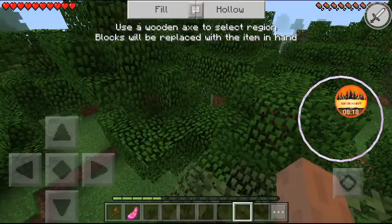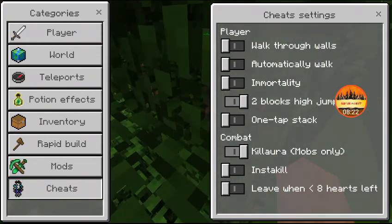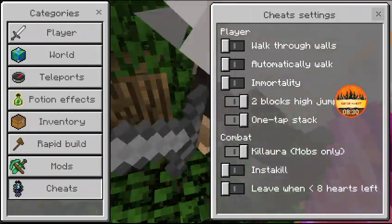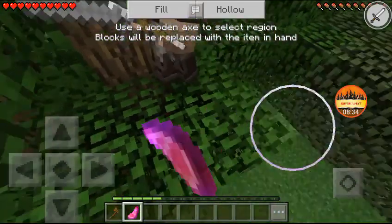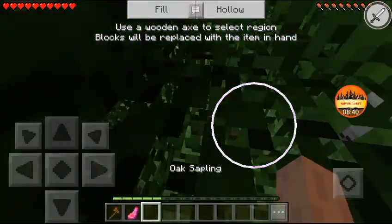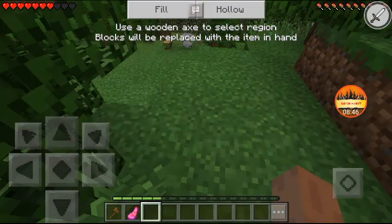Then we have Kill Aura. When you tap it, I think it gives you a stack — actually no it doesn't. There's also burst mode. Let's close these and try Kill Aura — Joe please come here.